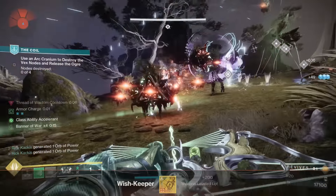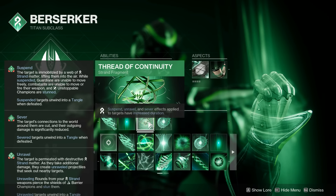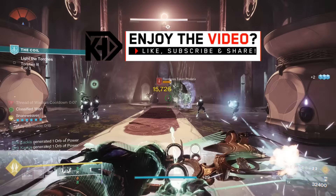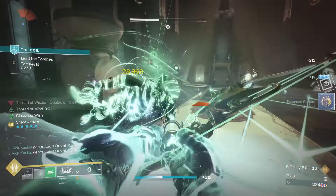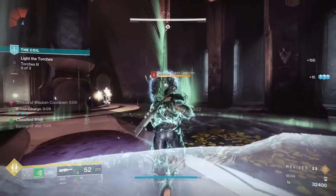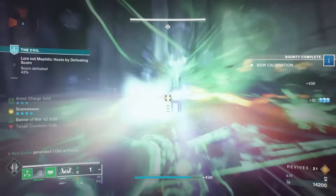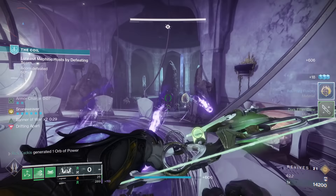Our fragments are going to be Thread of Mind, Thread of Wisdom, Thread of Continuity, and Thread of Warding. These fragments are insane with the Wish Keeper because they all trigger off suspend and they don't care where the suspend comes from. When you shoot that Wish Keeper arrow and it suspends targets, you're going to get class ability energy, which lets you suspend more targets. You're also going to create an orb of power for suspending targets, which gives you woven mail when you pick it up, and you have increased duration when you suspend any target.